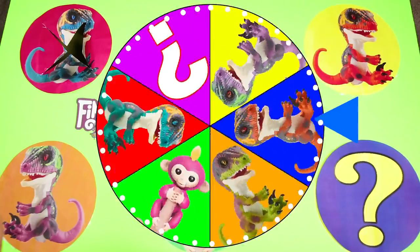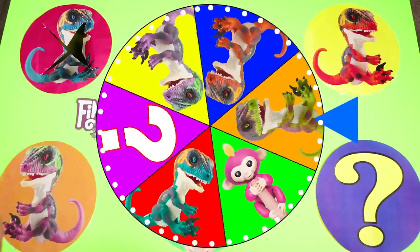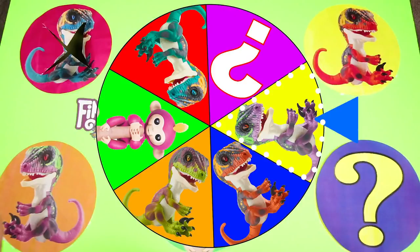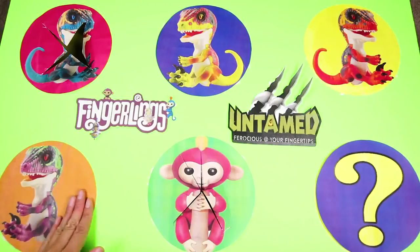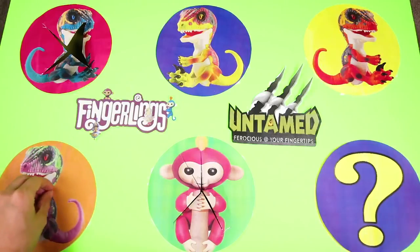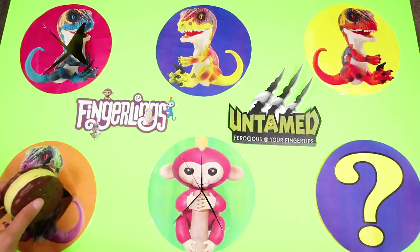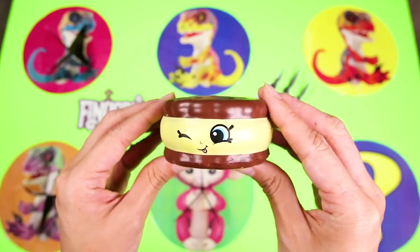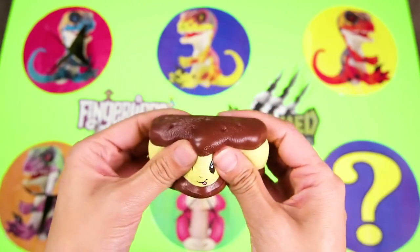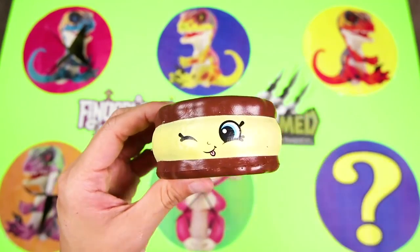All of the colors are so exciting! Which one will be next? And it's Razor! Razor is the purple dinosaur Fingerling. He has razor sharp teeth, but he doesn't use them because he's nice. Maybe a chew toy would be good for him though. Speaking of that, here we have a Squish Delish Ice Cream Sandwich. This ice cream sandwich is super silly. He has a funny face, but he's so cute. But the best part about it is how squishy he is.